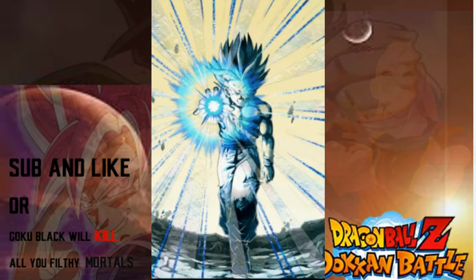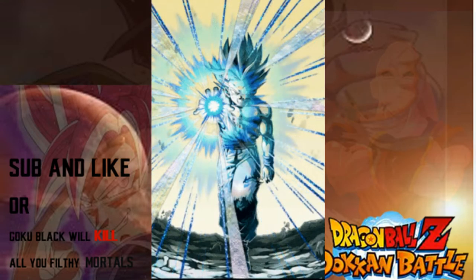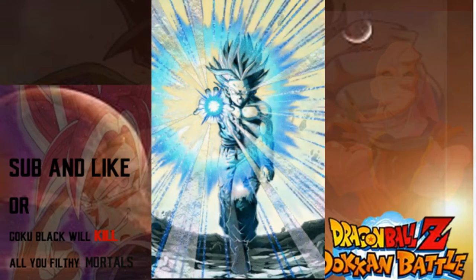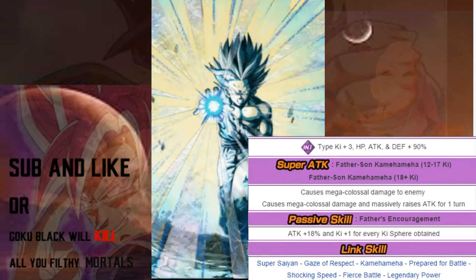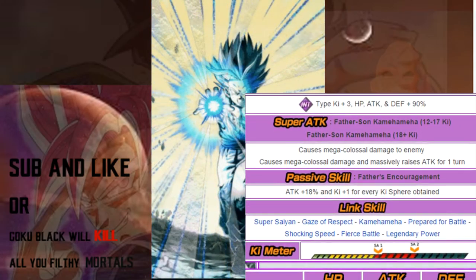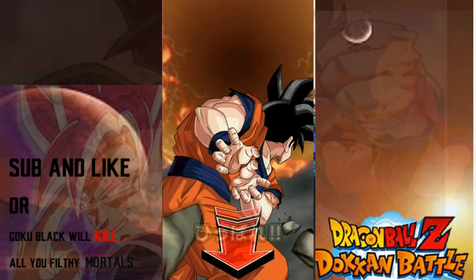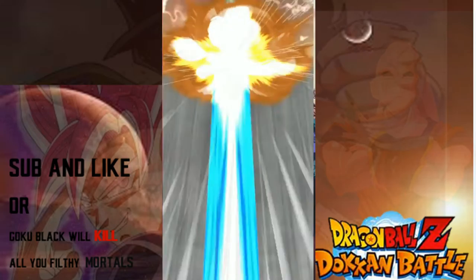The thing is, Goku can already one-shot almost everybody in the game, and Gohan is almost twice as strong as Goku with enough Ki. But if Goku can already one-shot, what's the point of extra damage? Well, for future bosses that are just getting stronger, eventually Goku will have a harder time and Gohan's offense alone could make him a number 1 card. His leader skill isn't sided with any hero or villain type — it's straight up all Intelligent types get the Ki and stat buff. There's a really strong case for him to be number 1, so comment down below if you think he should be.